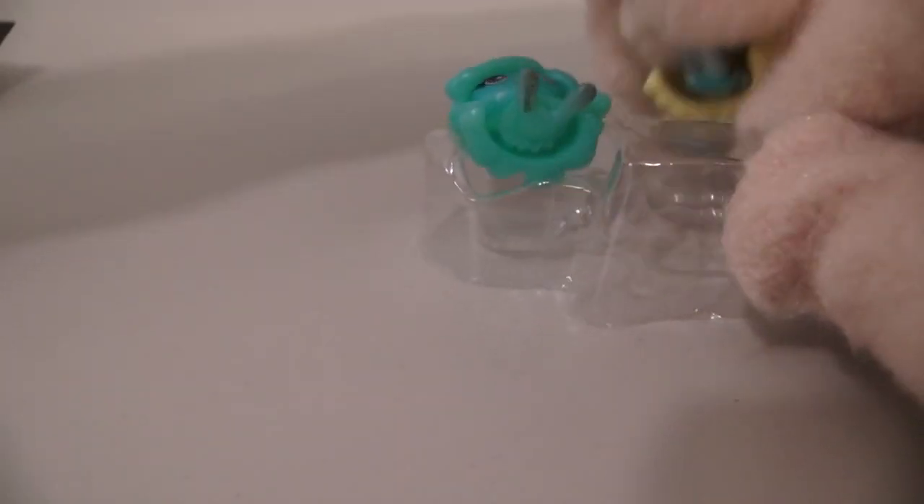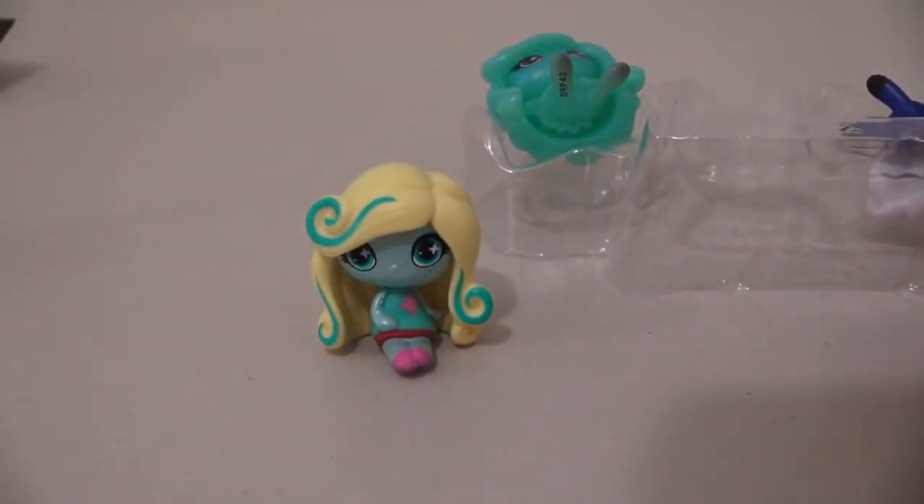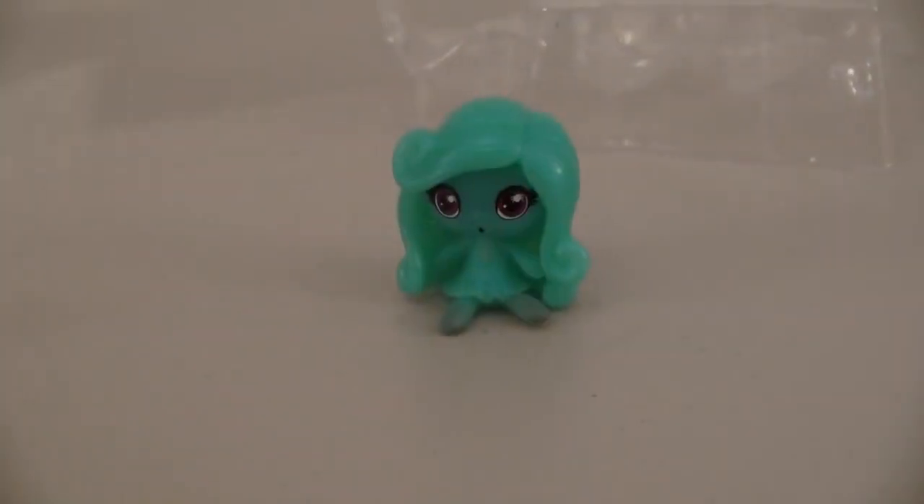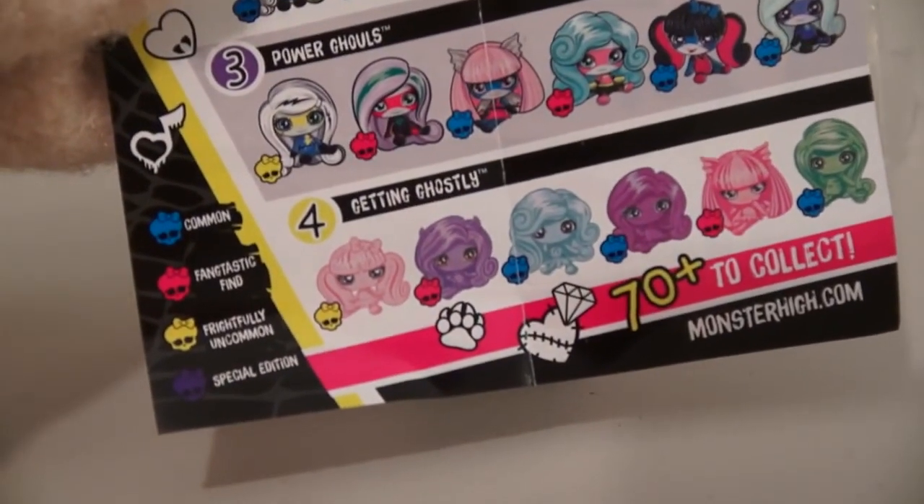Now let's open the second package. There are three more figures here. We have Laguna, Frankie — but she's a Power Girl — and the last one, we have Twyla. And on the checklist, it says she's a getting ghostly ghoul.